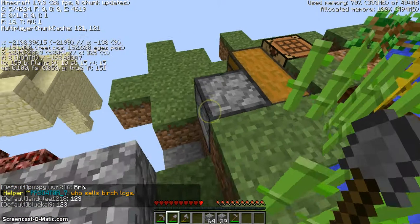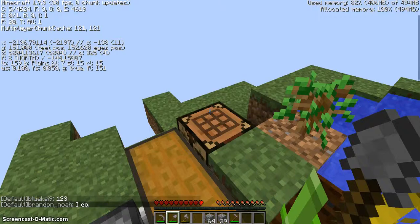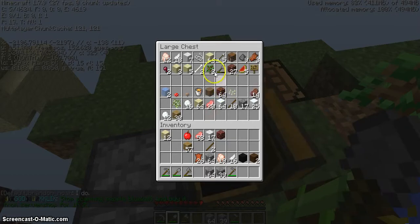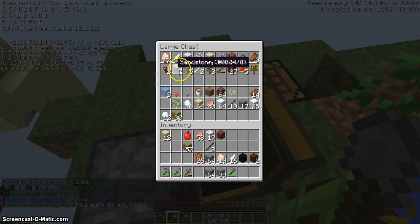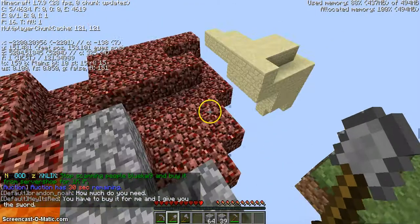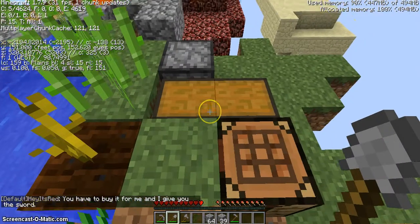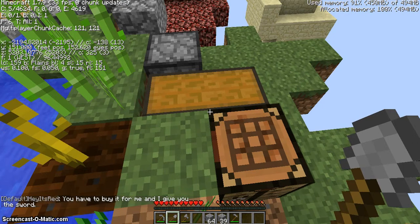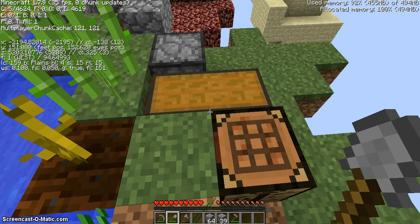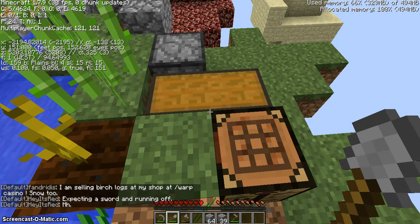We already had this leather. Anyway, got some stuff — sandstone, sand. You cannot buy grass, it's kind of annoying. Well, you can buy grass but you can't buy dirt, and grass is really expensive — like four grasses is $100. It's crazy.